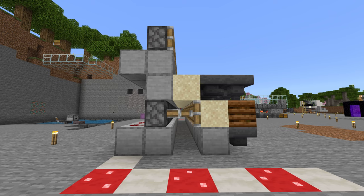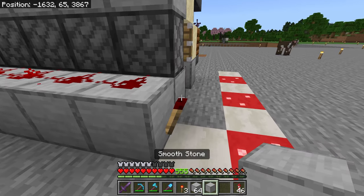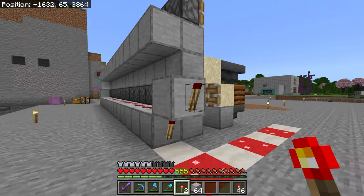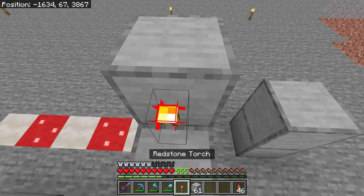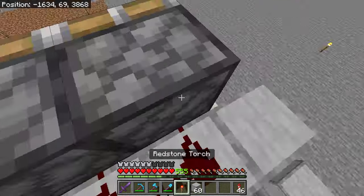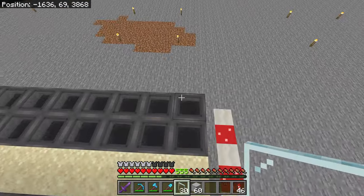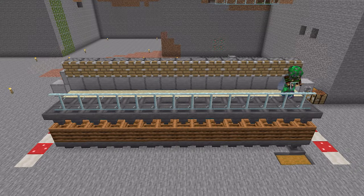Come out by one more, and then put redstone dust on all of these — we'll have 15. Grab your pistons and put one on each of these. So we have the hoppers, we have the sand, one block gap, and then we've got the pistons here — and this is how it looks in profile. Grab your redstone torches: put a redstone torch here, that will go out. Put a block on top of it, then another redstone torch, a block on top of that, redstone torch, block on top, and then another redstone torch.